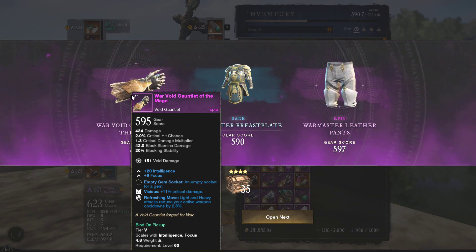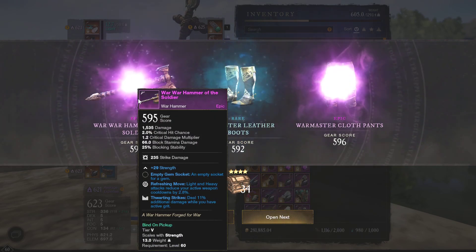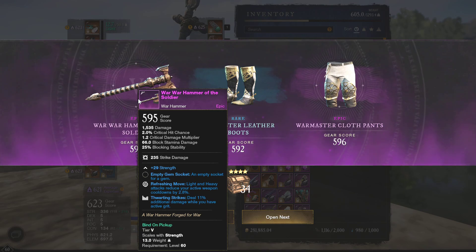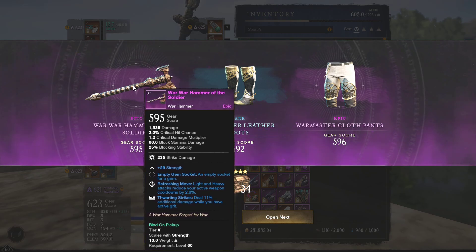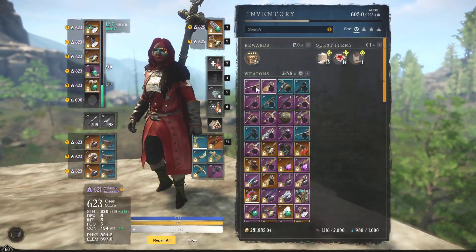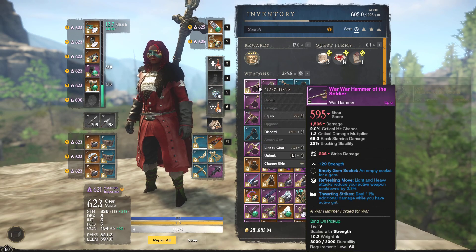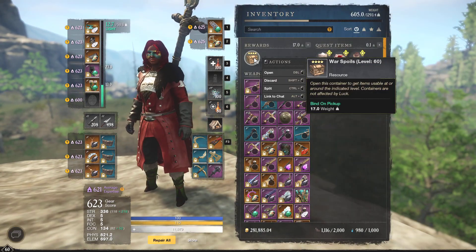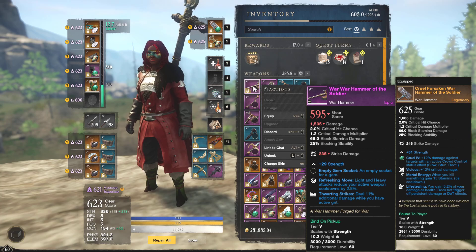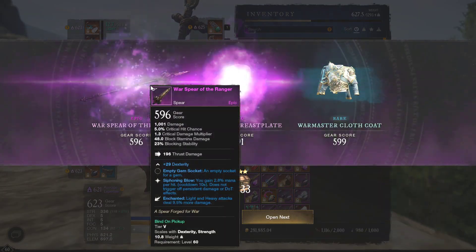Refreshing move, vicious void gauntlet — that is not bad with int-focus. Warhammer with refreshing move and thwarting strikes — that is a very good warhammer. For example, if you are a 300-200 heavy build, that could go on the market for a lot of money. I'm just gonna go ahead and log this very quickly because that is actually a solid warhammer. The refreshing move is what makes it not bad — it can pretty much give you your cooldowns back so much faster, which is quite valuable on a warhammer.